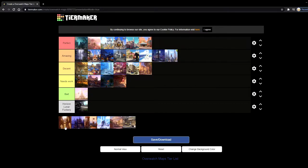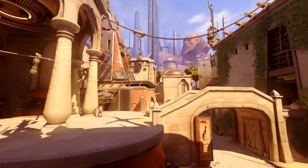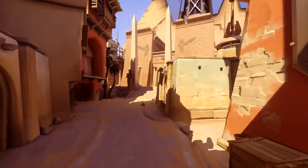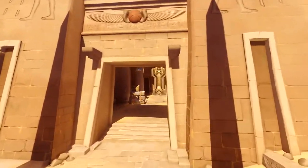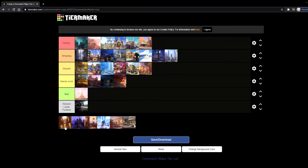Now speaking about toxic 2CP that is somehow still in competitive — Temple of Anubis is so annoying. The defenders have such an advantage and the attackers pretty much just have to push their way through all six players to get onto that point. You just gotta be super brawly and do more damage than the other person. You can't really go through main because they'll get an easy pick on your team. The second objective is more balanced, but the first one is not fun at all. Temple of Anubis games go by way too quickly — it's either you get steamrolled or you steamroll. I'm just gonna put it in needs work.